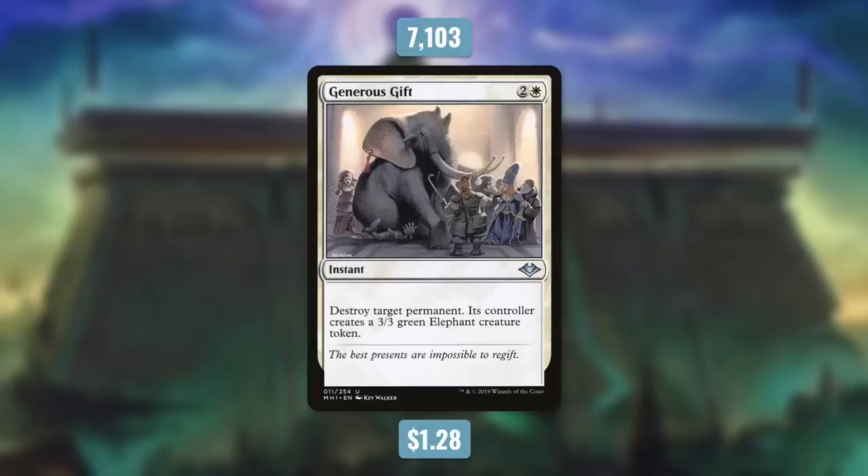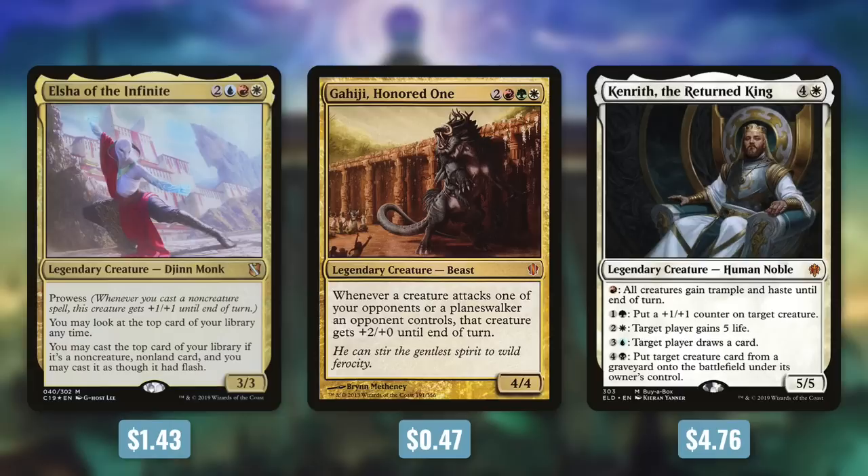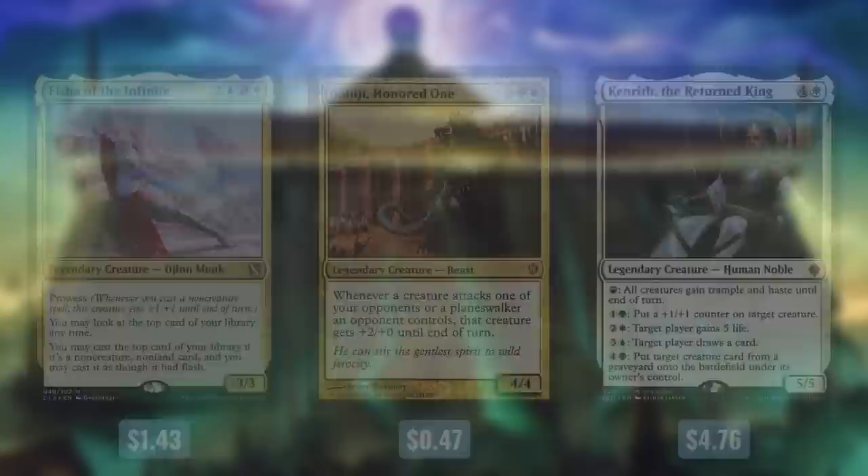Coming in at 9th place is Generous Gift, currently $1.28 and seeing play in over 7,100 decks. It's an instant for 2 and a white that says destroy target permanent; its controller creates a 3/3 green elephant creature token. This is essentially a functional reprint of Beast Within, but in white. Being able to destroy any permanent in exchange for a 3/3 is a fantastic deal — in Commander, a 3/3 is essentially useless, so powerful target removal like this can come in huge. It can fit into any deck with white, including Elsha, Gihi, and even a 5-color deck like Kenrith. Generous Gift is a fantastic piece of removal for any deck.